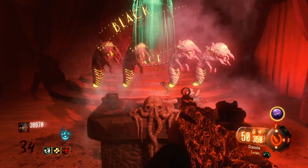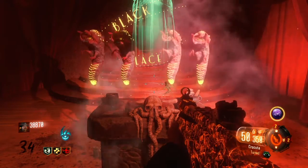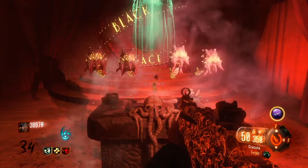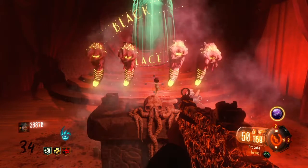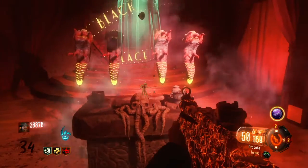So there we go, that's the cutscene and now you have the upgraded Little Arnies. When you throw them down you're going to see it's now emitting a purple little haze, and it's going to destroy zombies faster and it's going to last longer and take more hits from the Margwa.